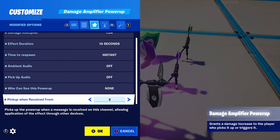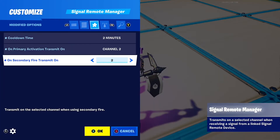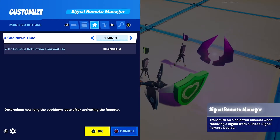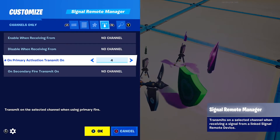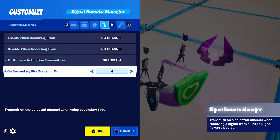Set the 'you'll see this power up' to none, and set pick up and zoom from the same channel. You want to link it to the same channel. For this one I put cooldown time one minute, primary activation transfer on channel 3, and also secondary activation on channel 4 in case they use secondary instead of primary.